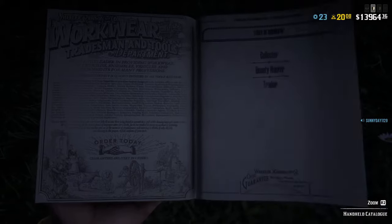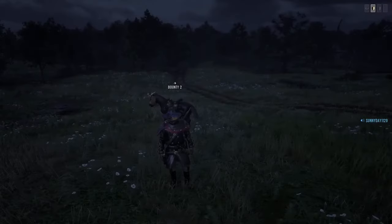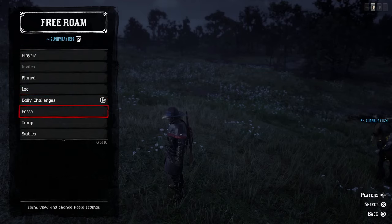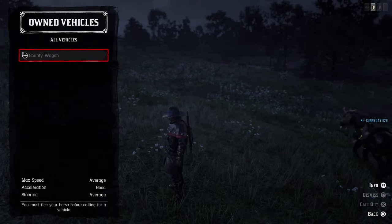On the PS4, if you click left on your D-pad, you come down here to stables, then go to the vehicle section and then own vehicles. You can see here the bounty wagon. At the bottom it says you must flee your horse before calling for a vehicle.